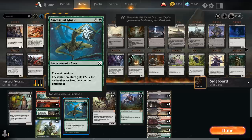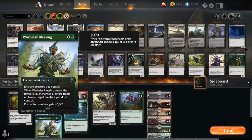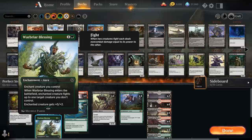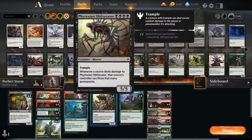These are probably the two most powerful enchantments we can return with Storm Herald, but there are other auras too. I settled on Warbriar Blessing — a 2-mana aura that when it enters the battlefield has the enchanted creature fight up to one target creature we don't control, and also gives 2 additional toughness. The reason I'm so interested in Warbriar Blessing is because we're also playing Phyrexian Obliterator, and this is why the deck is called Perfect Storm — it's a reference to the Obliterator's flavor text.